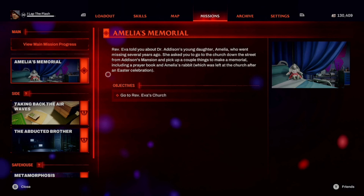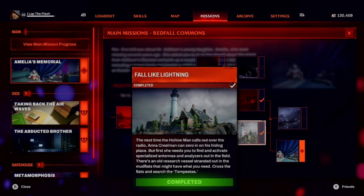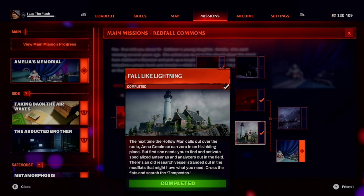The first thing to note is if you're on map 2, you're already good, but if you are on map 1, you do want to get to the point of completing the fall-like lightning mission before starting to farm the XP.